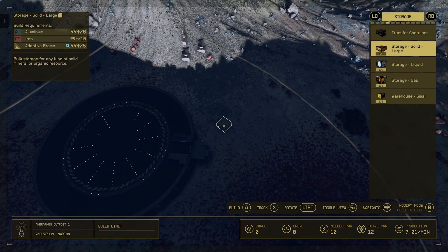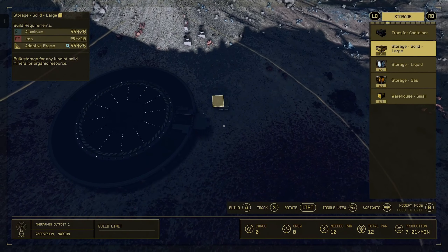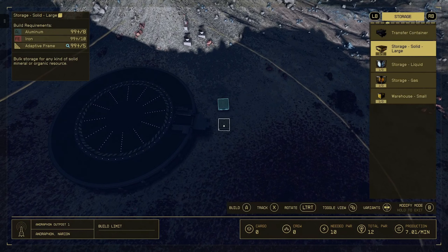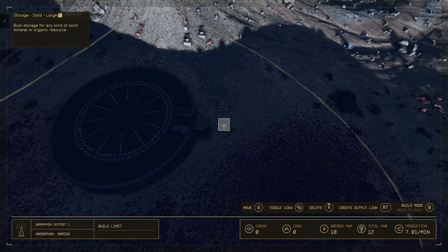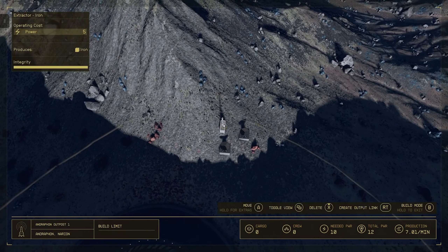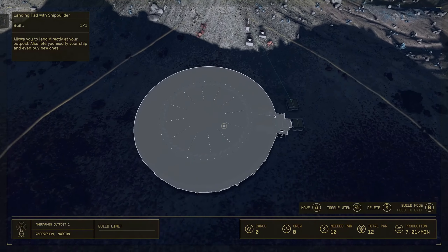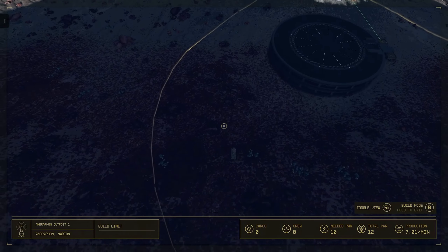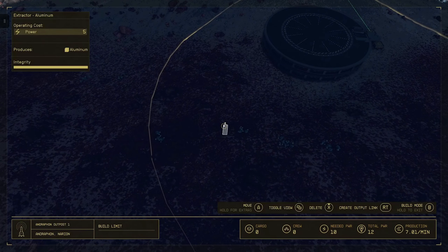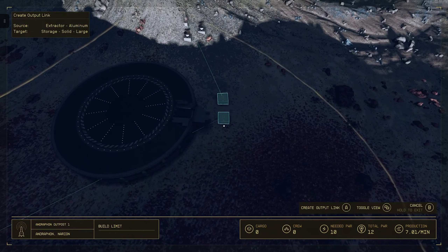I will place two large storage containers to hold the aluminum and iron resources. I will now link the iron extractor to the large storage container, then link the aluminum extractor to the large storage container as well.